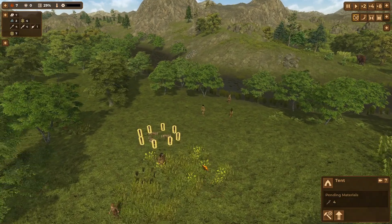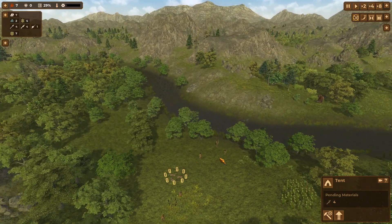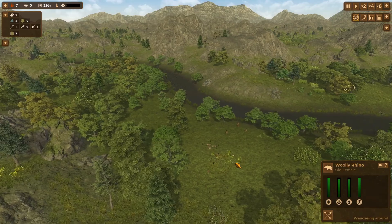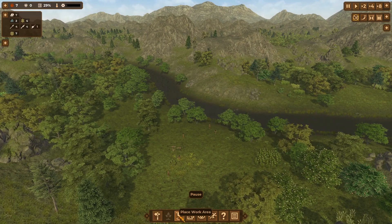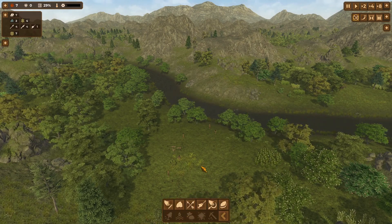They're building away here. The graphics and the way things build up look pretty good. Now there are prehistoric creatures in here — like right here I think I have a woolly rhino, and there are mammoths too. I'm going to pause the game and get a few more things set up. You can also build work areas to kind of automate what's happening.